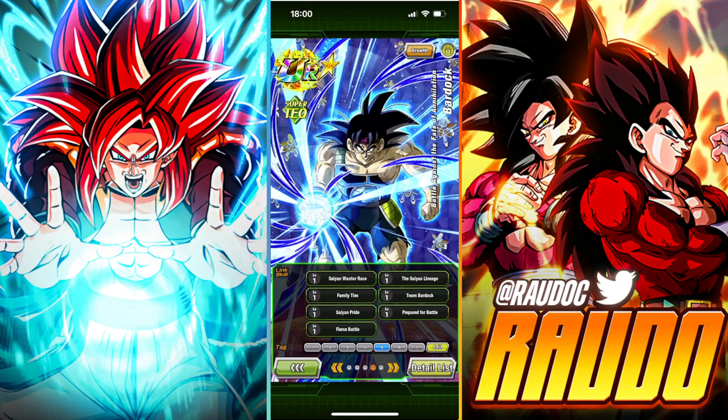His links are Saiyan Warrior Race, Saiyan Lineage, Family Ties, Team Bardock, Saiyan Pride, Prepare for Battle, and Fierce Battle. He's on a plethora of teams: Goku's Family, Story Figures, Pure Saiyan, Low-Class Warrior, Team Bardock, All-Out Struggle, Space-Traveling Warriors, Connected Hope, Entrusted Will, and Bond of Parent and Child.